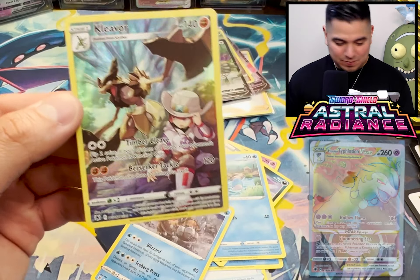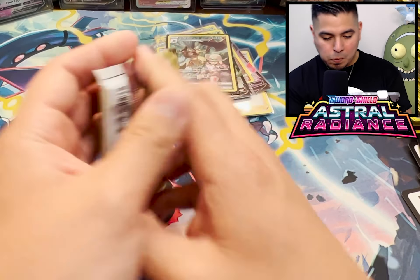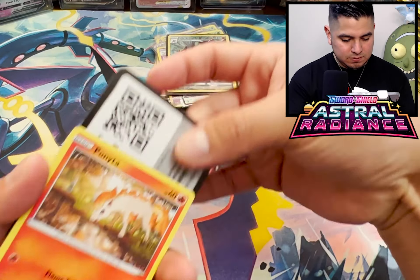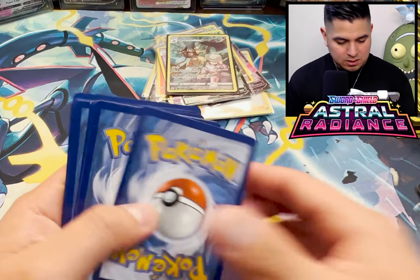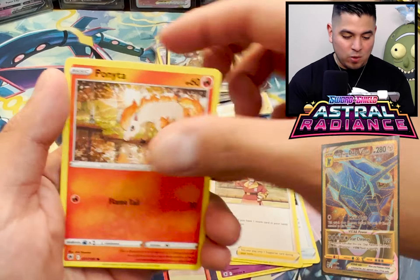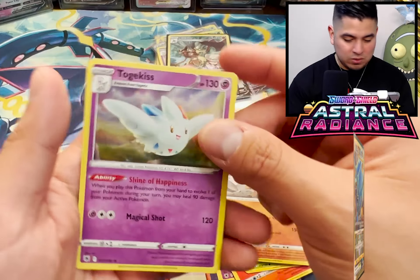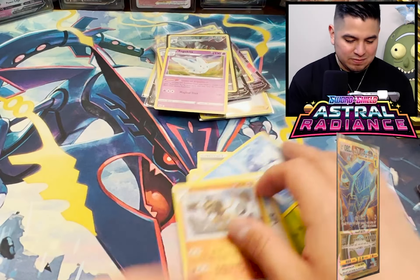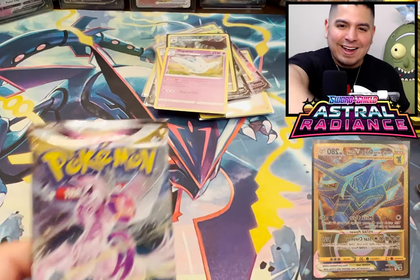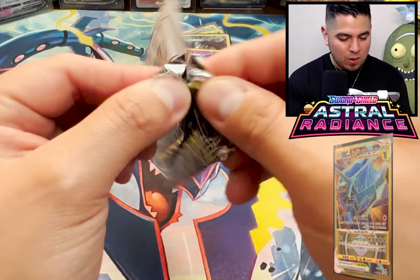Yo Kleavor, you're getting the good sleeve my guy - that's because I'm out of penny sleeves. We're knocking out these trainer cards. If I don't get an alt art, I don't regret it whatsoever, because when I did the last Build and Battle Box for Brilliant Stars, I pulled that Charizard second pack. Kleavor Reverse Holo. When I pulled Charizard second pack, I was like, you gotta be kidding me. Not even a Dialga or a Palkia.